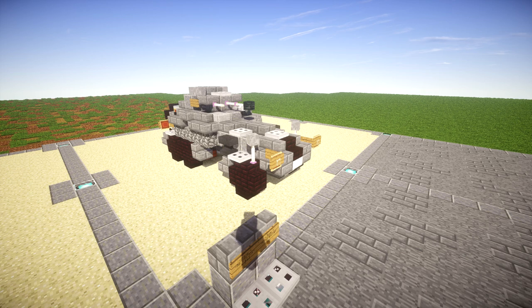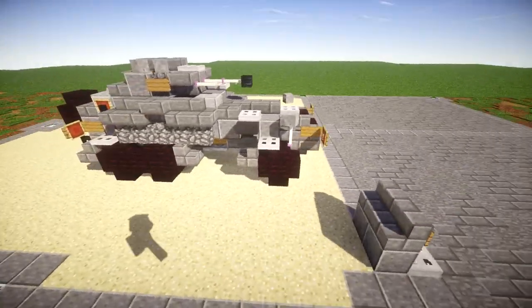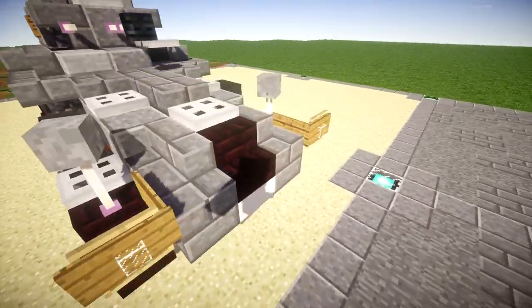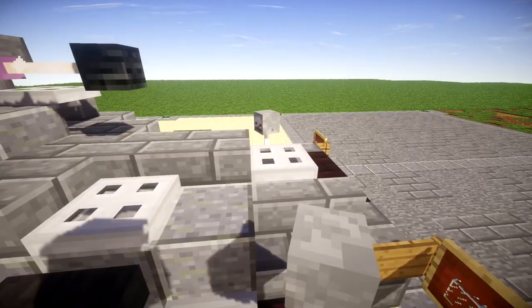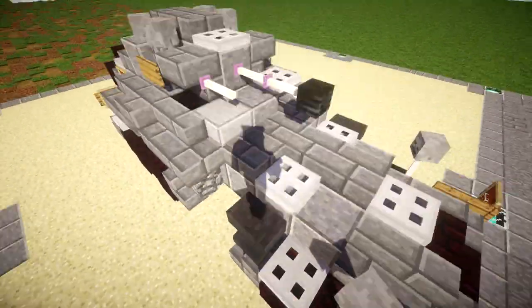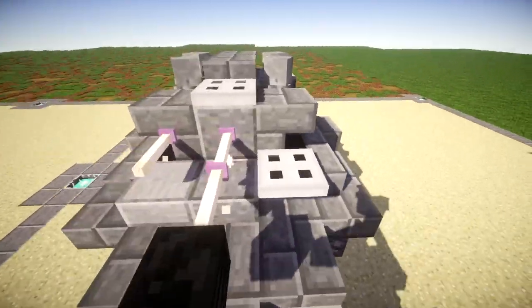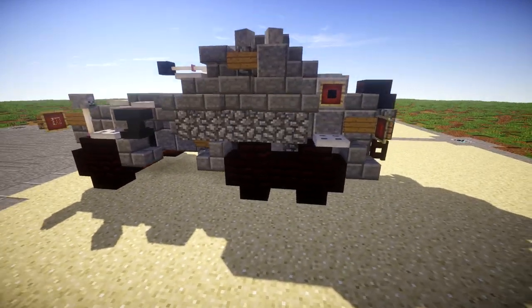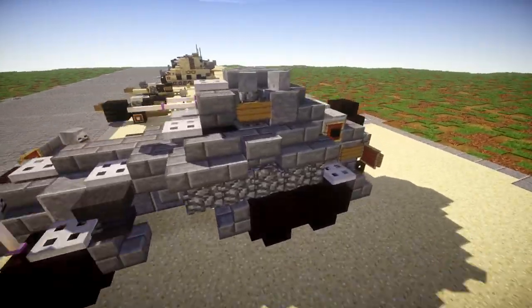Let's take a look at the build itself to see exactly where we're going ahead and building. To start off with, we have the front up here. It's got a very long, flat front, which is pretty interesting. It's got two front headlights on the front here, little mirrors for the driver, and the driver's viewport hatch up on top. I actually really do like the way this vehicle came out shape-wise. It's pretty cool looking.